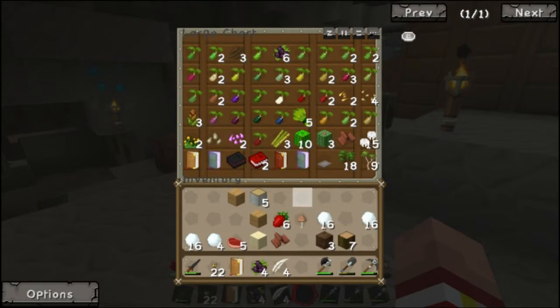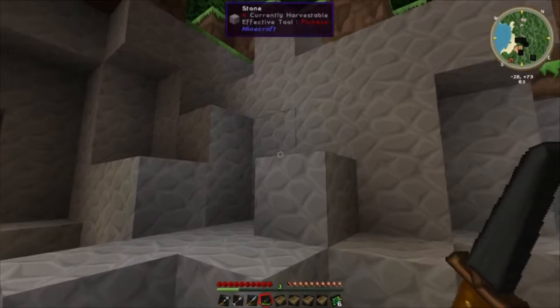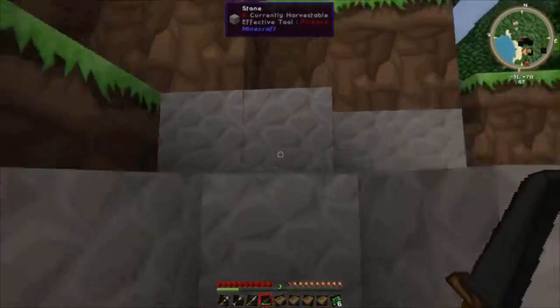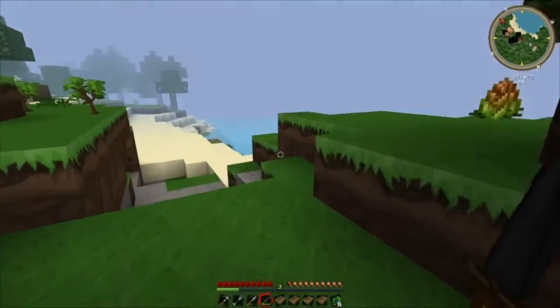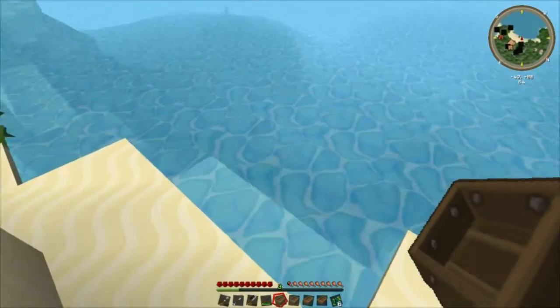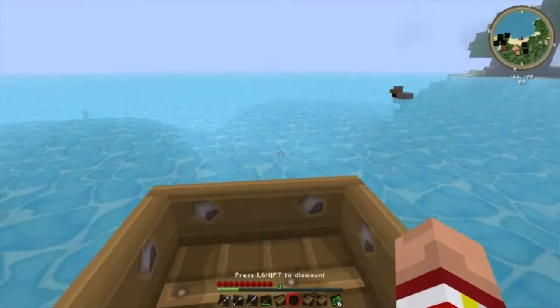We're going to need more seeds and I'm going to put cotton seeds in there. The seed chest is full. I'm going to take the books out and make a chest next to my bed. I'm going to put it in the misc chest. Well, I'm going on an adventure across an ocean to see if I can find some clay.